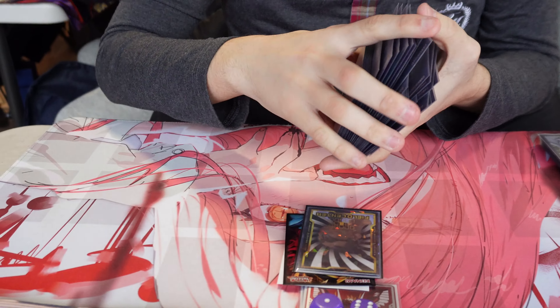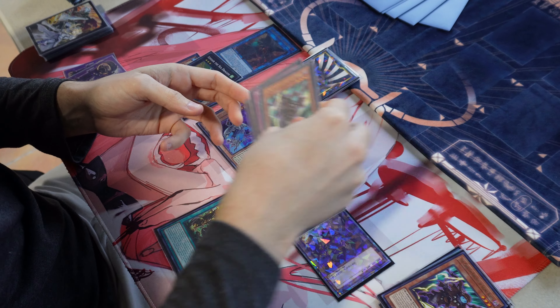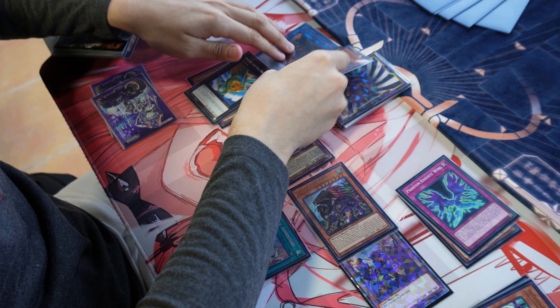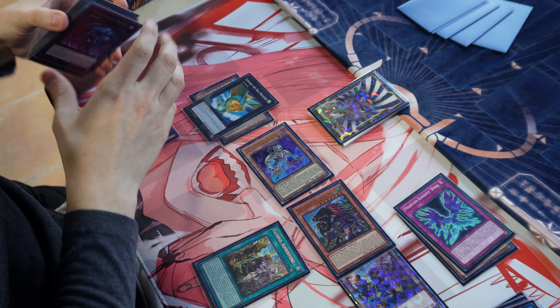For round two, we're going against Dylan, who was piloting Phantom Knight — super cool dude. Unfortunately he did not open well both games, so I did take the win there as well. We did play for fun after, and he was just comboing off. I think this is a good rogue choice with the powerful horse cards available.